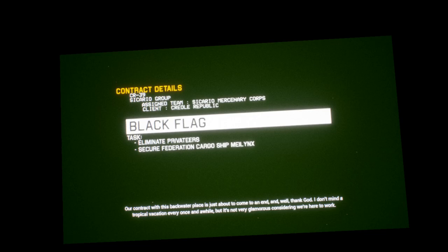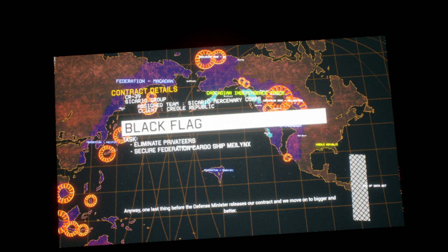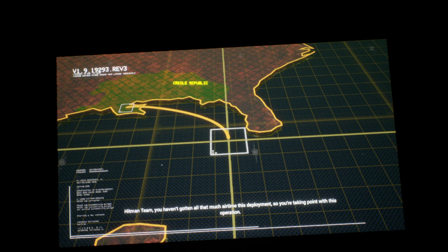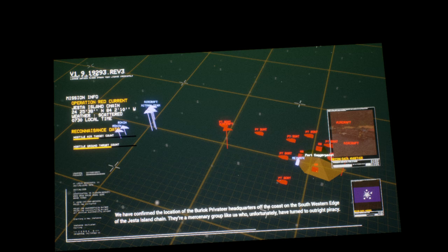Our contract with this backwater place is just about to come to an end — and well, thank god. I don't mind a tropical vacation every once in a while, but it's not very glamorous considering we're here to work. Anyway, one last thing before the defense minister releases our contract and we move on to bigger and better. Hitman team, you haven't gotten all that much air time this deployment, so you're taking point with this operation. We have confirmed the location of the Burlock Privateer headquarters off the coast on the southwestern edge of the Jesta island chain.